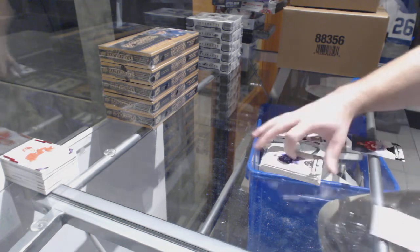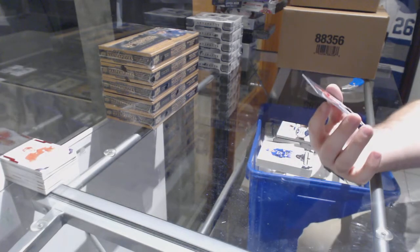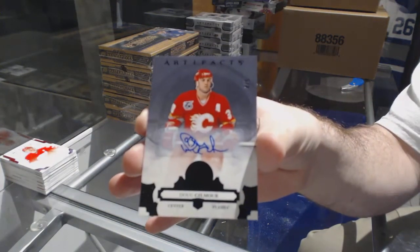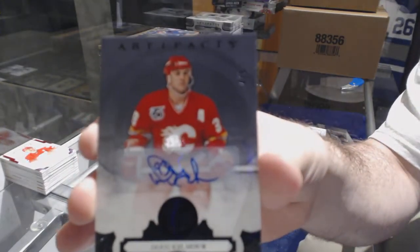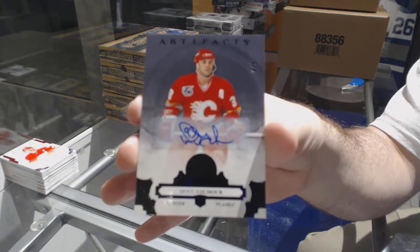Well, I think you decimated the case — number 4 of 5, black base autograph for the Calgary Flames: Doug Gilmore, of five. Doug Gilmore — Gilmore of five, Doug Gilmore.